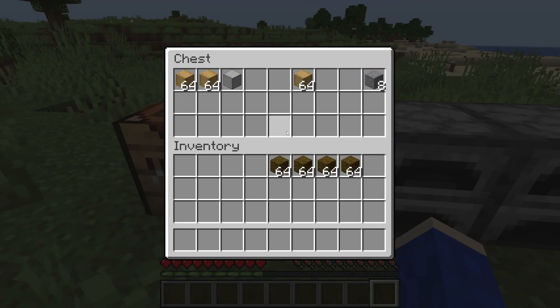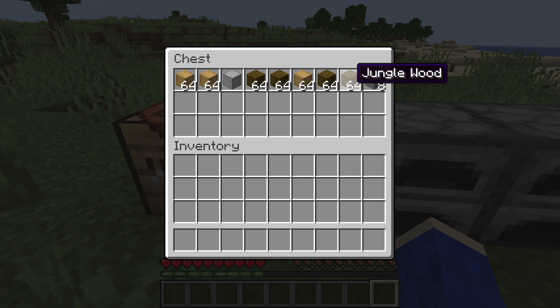For this next method, this is for when you've got one type of item you want to quickly move. For example, this jungle wood here. All you need to do is click it, then go onto another slot while holding left shift and double-click, and just like that it's going to move all of it to your chest or to the other place.